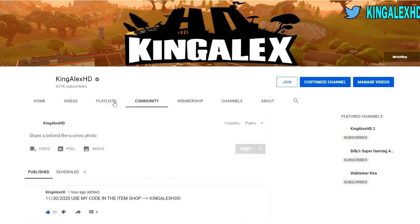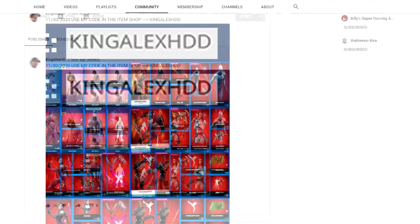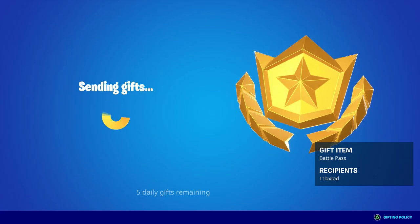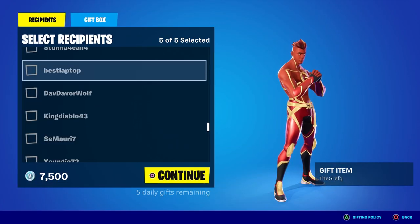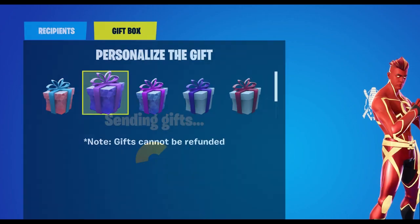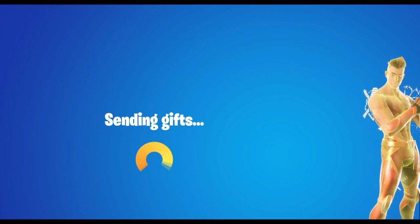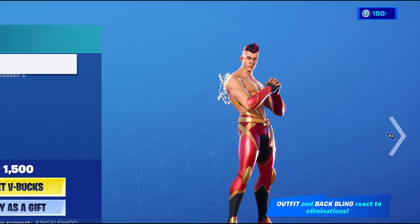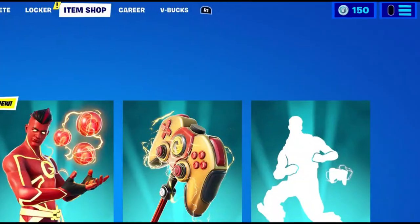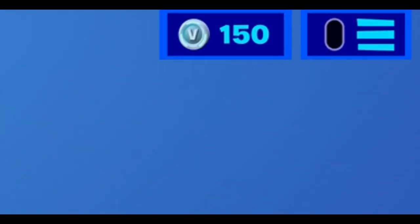It shows you every skin that comes out in the item shop at 7 PM Eastern time. Also, I'll be giving out the season battle pass and some free skins in the item shop — as you can see right here. I'm gonna be hooking a lot of people up, and I'm also gonna be buying some V-Bucks so I can hook some people up with that.